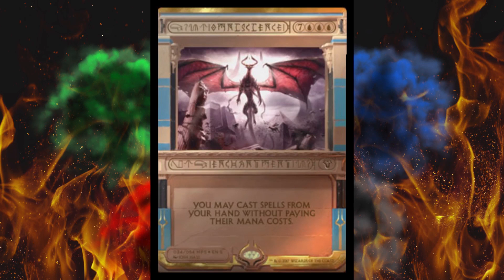Next up, the legend — oh yes, Omniscience. The ten-cost enchantment. Since it was an enchantment, I guess it wasn't in the last set of invocations. You may cast spells from your hand without paying their mana cost. And guess what — they usually get out Omniscience without paying its cost. Ironic. It's a $25 card because it was only ever in M13. A lot of people run that stupid combo, so yeah.